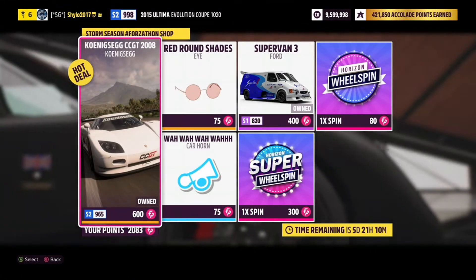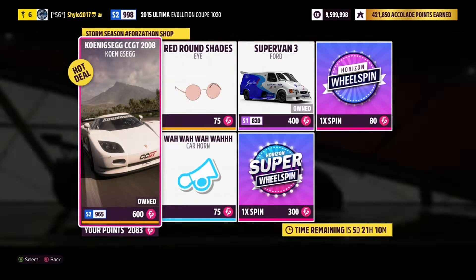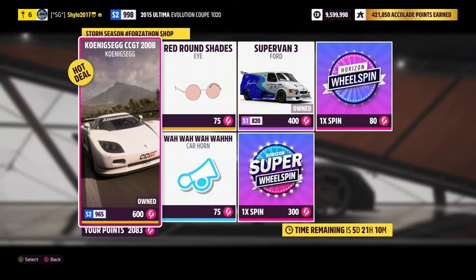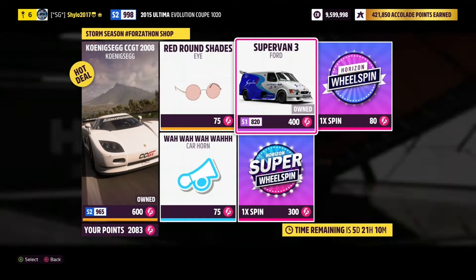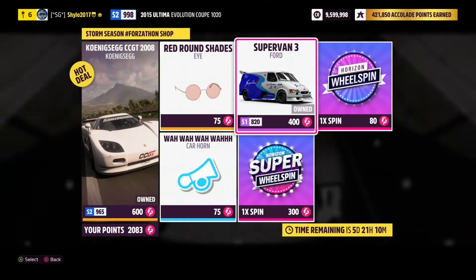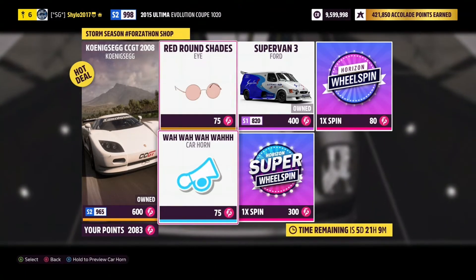I do believe it's in the auto show but I think it's a couple of million, otherwise you can win it in wheel spins. I got mine in a wheel spin so I haven't had to buy one. However if you haven't got it, I'd highly recommend you buy that. For 400 Forzathon points we've got the Ford Super Van 3, a really really good car. I'm not sure whether it's worth 400 Forzathon points, but I've already got it so I don't have to make that decision.